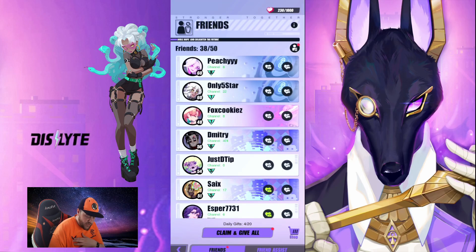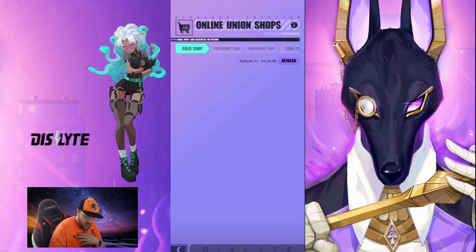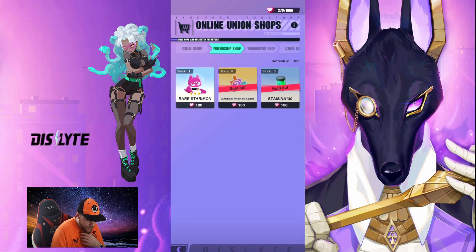What you also want to do is go to your friends every single day, send everyone gifts, and go to your friend assist and claim your little love heart down there. That will give you a currency to use in the friendship shop, where you can buy stamina, random wish stickers, and a rare starmon. I wouldn't recommend buying the rare starmon as you can get them fairly easily through farming, but the first two I would definitely try and pick up every day.